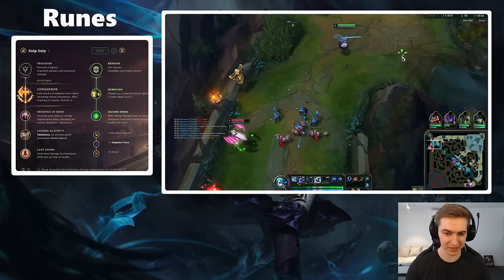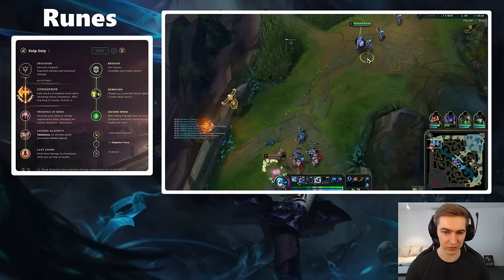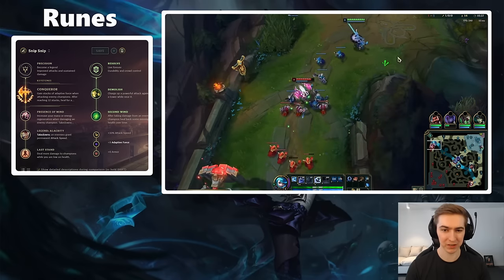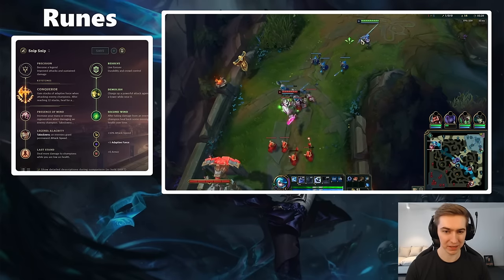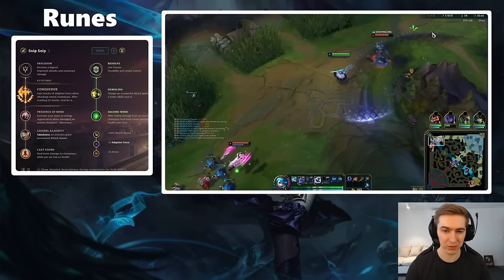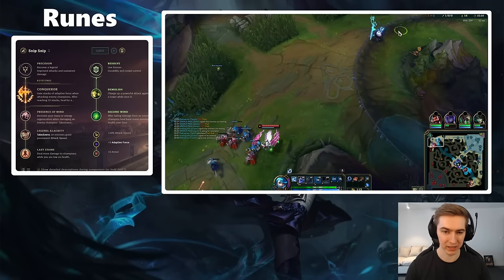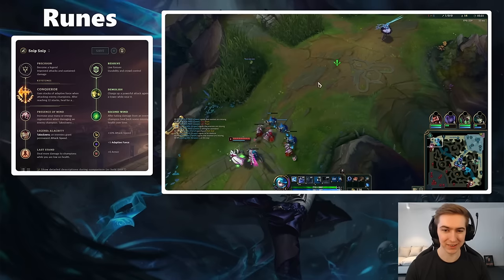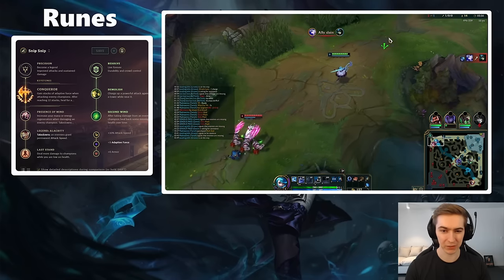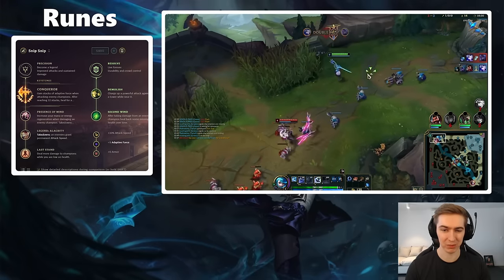For the second Resolve rune you're going to be taking either Second Wind or Bone Plating. Second Wind is best in matchups where they take short trades — champions like Gangplank, Riven, or Grasp Fiora. Bone Plating is better versus champs that have to all-in to proc it, like Jax or Riven. If you're unsure which one to take — for example Fiora could either all-in you or just Q and walk away — you should default to Second Wind. Bone Plating is best in matchups where they're forced to all-in you.